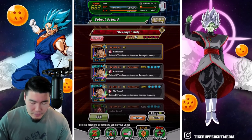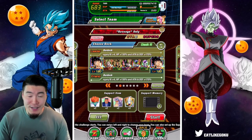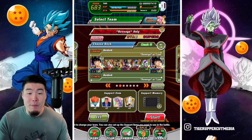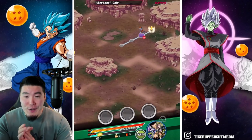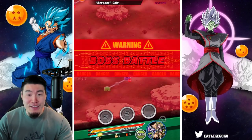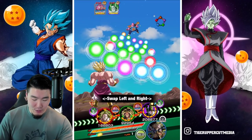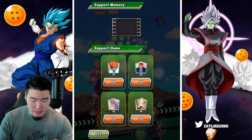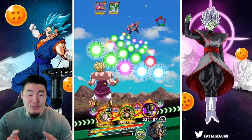We got double Bardocks, STR LR Broly, TEQ LR Broly, INT LR Cell, STR Cell, and the TEQ transforming Frieza. The items are the same as last time. Let's jump right into it — we got both Brolys on the first rotation, that is perfect, that is ideal. I'm gonna pop a Waise to start. The unfortunate thing is that both LR Brolys are kind of slot-two units.